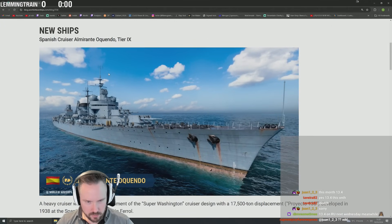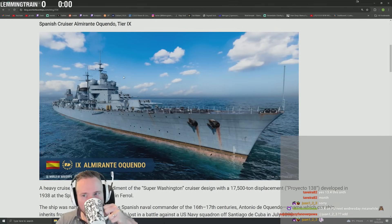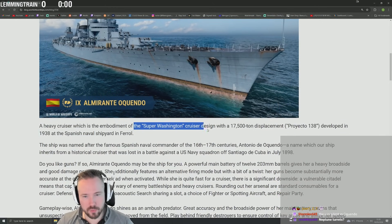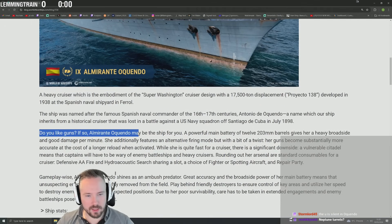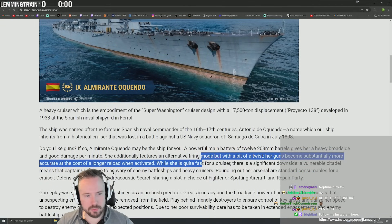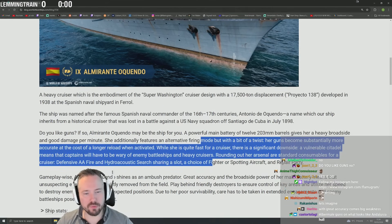It looks kind of familiar. The U is silent in Oquendo. It's a heavy cruiser, the embodiment of the super emotional cruiser design. Do you like guns? If so, Almirante Oquendo may be the ship for you. A powerful main battery of 12 203mm guns, heavy broadside, good damage per minute. Alternate fire mode: the guns become substantially more accurate at the cost of a longer reload. She's quite fast for a cruiser, but there's a significant downside — a vulnerable citadel.